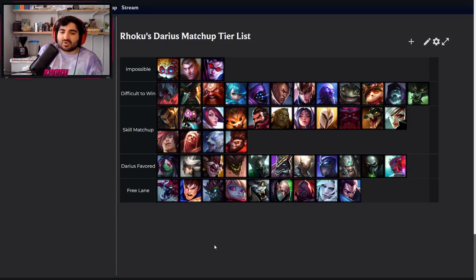Gangplank — quite boring because all he does is put a barrel down and if you walk up, he pulls the barrel and it damages and slows you. Level 1 and 2, play safe. From level 3 on, once you're pushing back from your turret, pull him and all-in him with Ghost. Make sure you destroy the barrels before he can use them on you because the slow lets him kite you. Look for fights when your Ghost is up — when it's not up, don't bother. When you have Stridebreaker, the lane is free. But generally, if it's a skilled Gangplank, you're not going to have a good time.